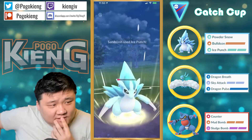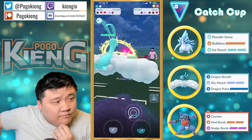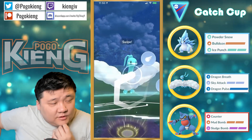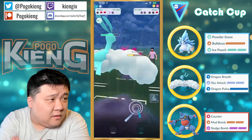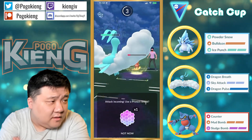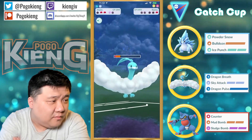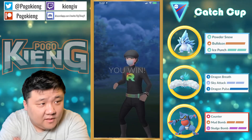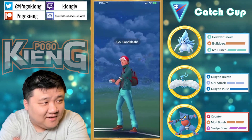An Electric type — looks like an Alolan Raichu. Going to go for the Sky Attack — it is resisted, but this should be game then. Even if they no shield a Wild Charge... yeah, it doesn't quite KO at this range. Probably could have safely shielded there to be honest, but it worked out fine.